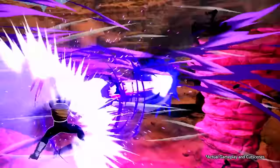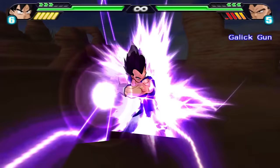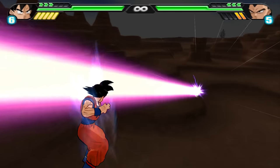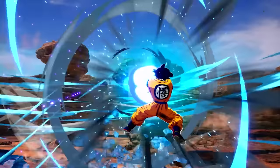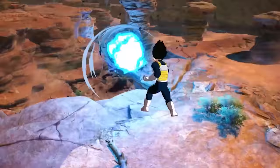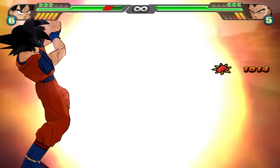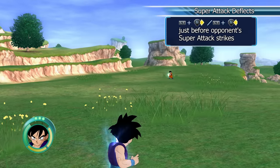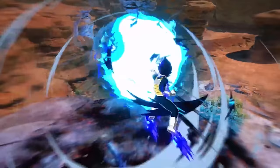In the next scene, Vegeta fires a Gallic Gun at Goku, who proceeds to do a vanish to the right — again, something you could do in BT3. However, immediately after that, Goku launches a Kamehameha at Vegeta, who deflects the attack with his left hand alone. Now, this is something we've never seen in the Tenkaichi series, but we did see it in Raging Blast, another series developed by the same people. This particular scene piqued my interest quite a bit.